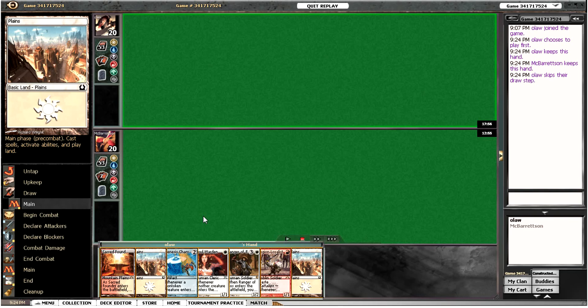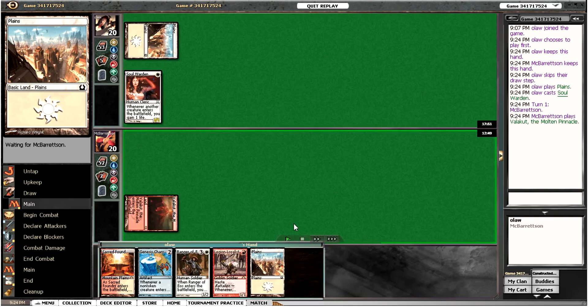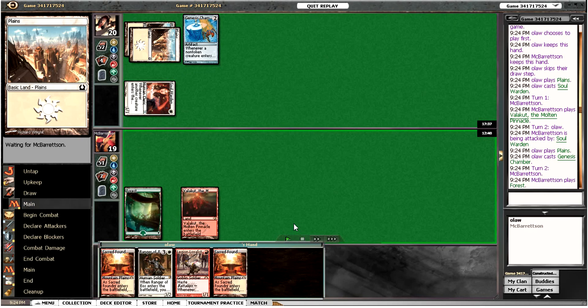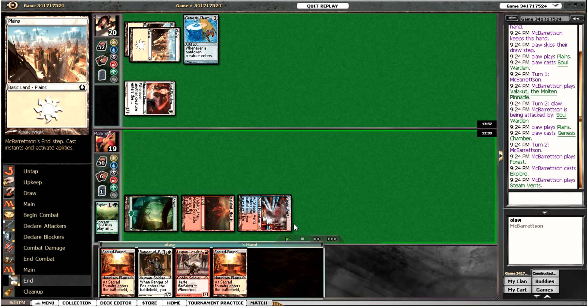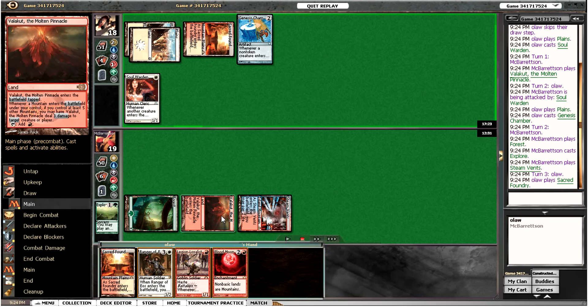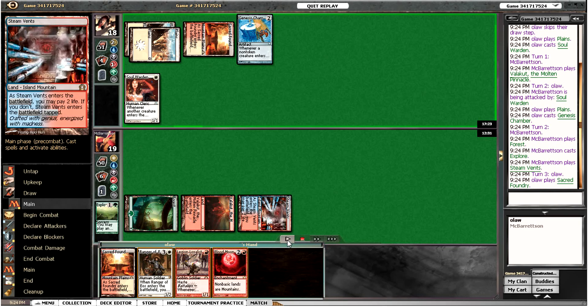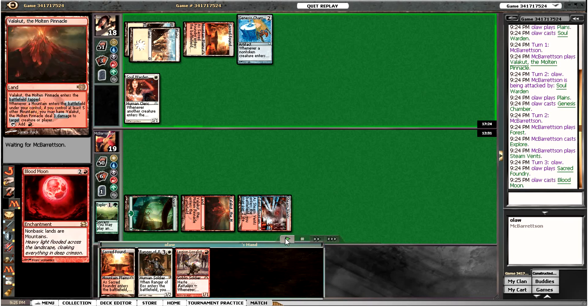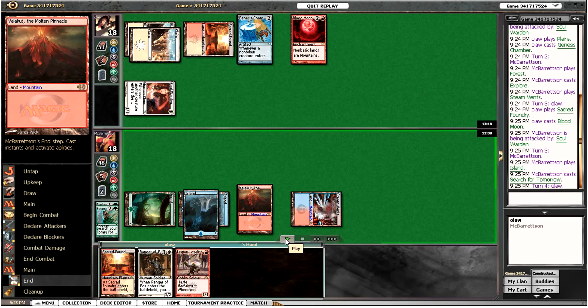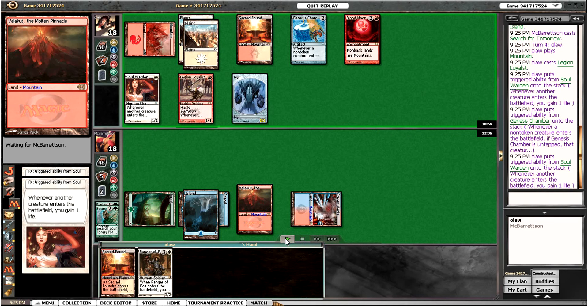Game three — this is quite a nice hand: Soul Warden, Legion Loyalist, Ranger, and Genesis Chamber. We lead off with Soul Warden. Opponent plays Valakut, we attack for one and drop the Genesis Chamber. Opponent Explores into a Steam Vent. We drop Blood Moon, which is probably the only good hate card we have in the sideboard for this matchup — it turns off their Valakuts. They can still search up lots of lands so it's not perfect, but the main thing is it turns off Valakut. He's going to be looking to Cryptic Bounce the Blood Moon when he wants to go off, but he'll need to find basic Islands first.